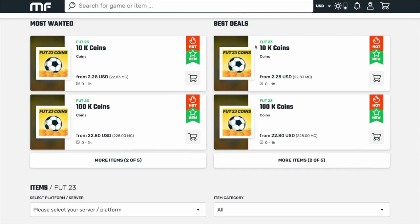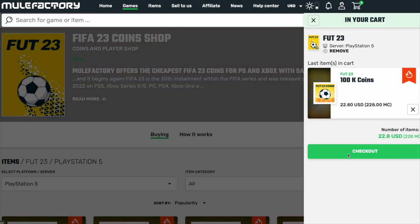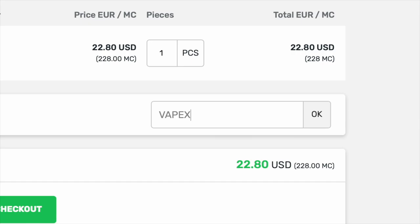Today's video is sponsored by Mule Factory. If you want to buy some FIFA coins for yourself, check out the link in the description and use my code VAPEXFOOT for a 5% discount.